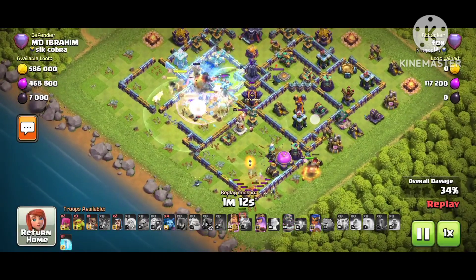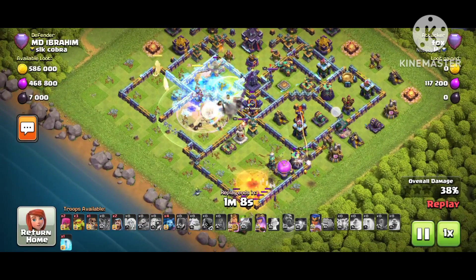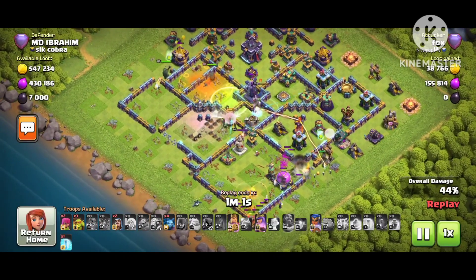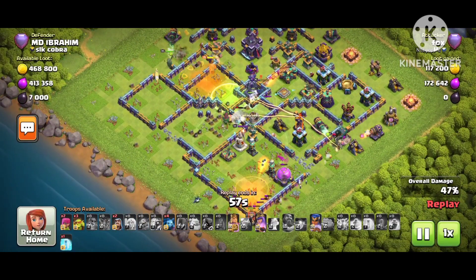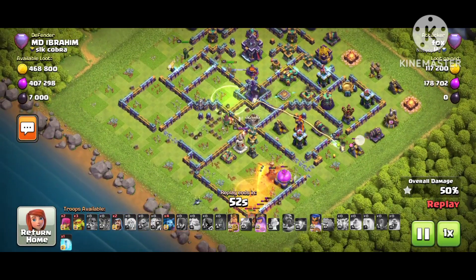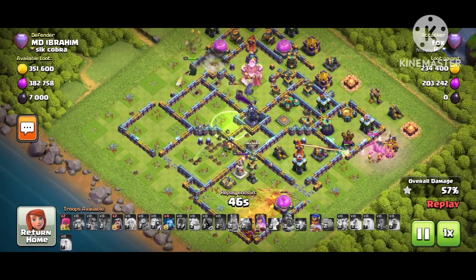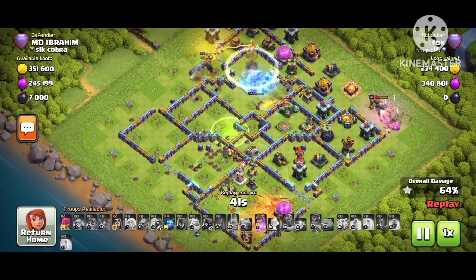He drops a Jump Spell to get to that side and wants to get one star. He uses the Queen ability because he's a good attacker — he knows he's in big trouble and used the ability at a good time. The top is being dealt with. He's fully confused now, not knowing what to do. He still has Queen and King ability left, and uses the King ability to get some percentage. The Queen is still alive in front of the Town Hall.